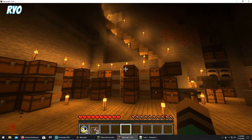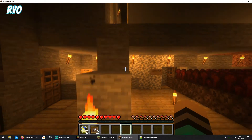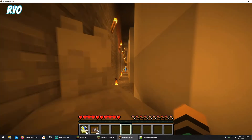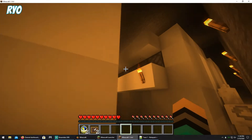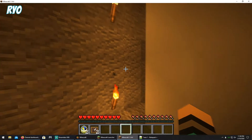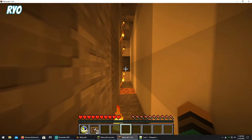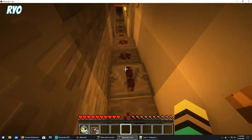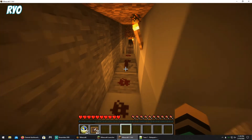But with that said, this is my Bedrock world converted to Java. I will have to fix all of these because they're all redstone contraptions, as well as my garden. Notice the redstone is just little splotches — I'll just have to hit them, pick them up, and go from there.